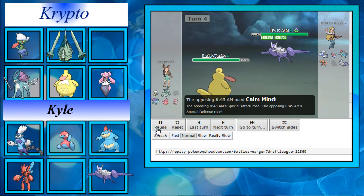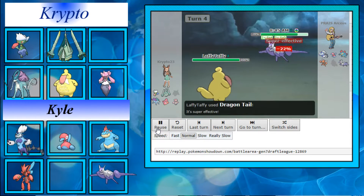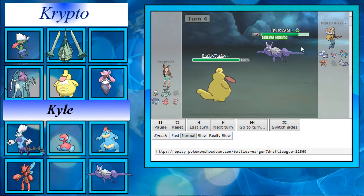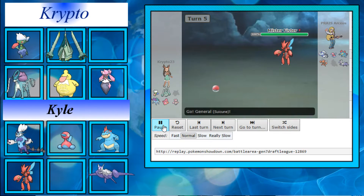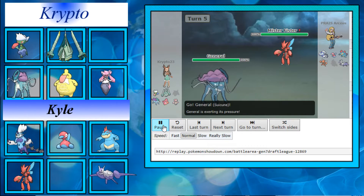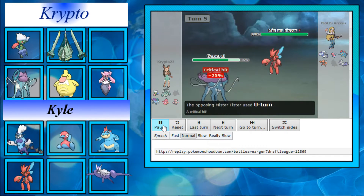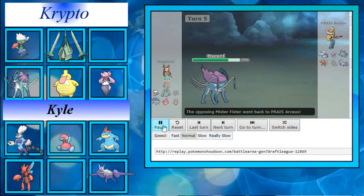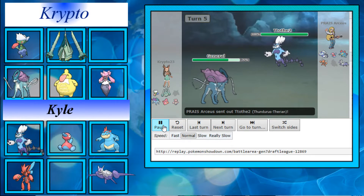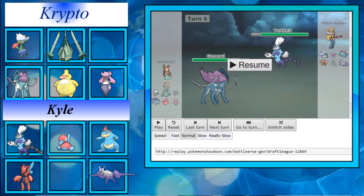Dragon Tail forces Latios out into Scizor. I switch hard into Suicune — I have Rocky Helmet to scout the damage. Scizor gets a crit on the U-turn, which means it's definitely not Choice Band. He switches into Thundurus, which is obviously problematic.